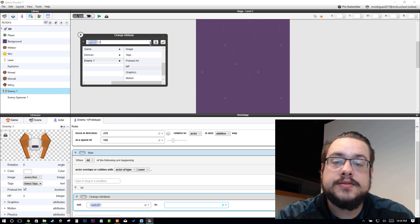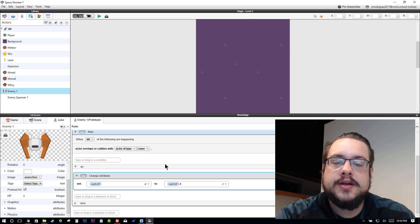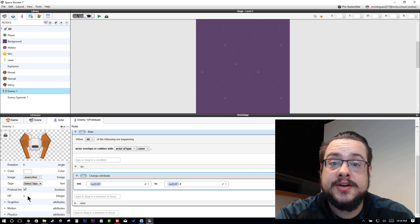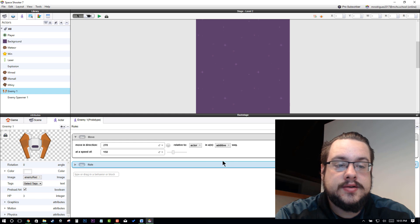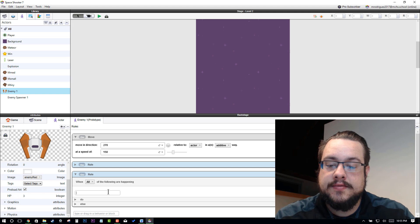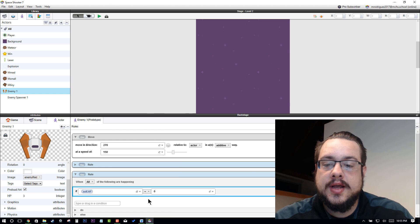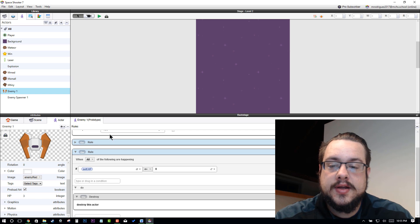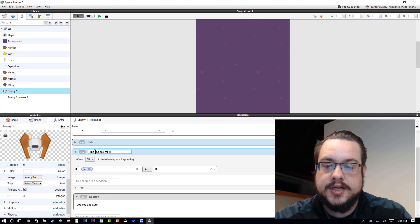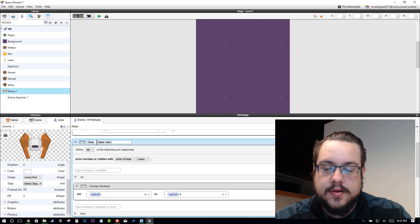So self.hp minus 1, and then you get this checkbox to enable that. Now whenever our laser hits our enemy, it'll subtract 1 HP. But it can go into negative numbers, so we need to get rid of the enemy when it reaches zero. I'll create another rule: when an attribute — using the attribute browser to find HP — is less than or equal to zero, then destroy. Let's label this rule 'applied with laser' and the other 'check for HP'.